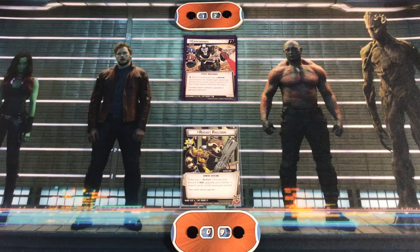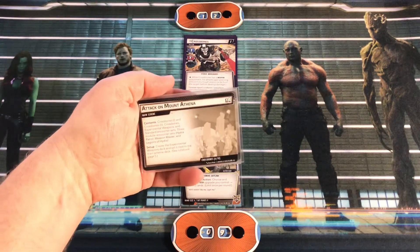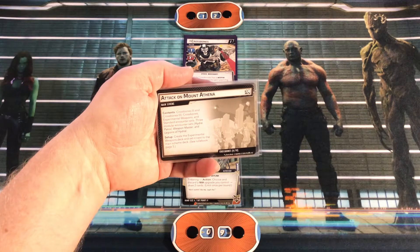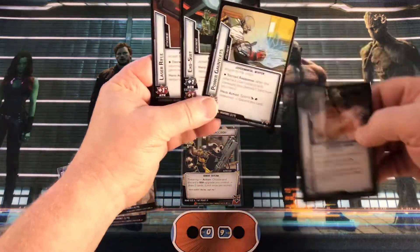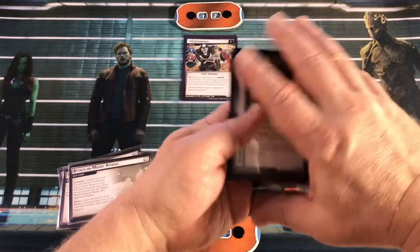There's a star next to his attack. It says while Crossbones has a weapon attached, his attacks gain Piercing - discard any tough status cards from the target before dealing damage. His main scheme is broken up into three parts. The first one is Attack on Mount Athena. Side 1A includes Crossbones 1 and Crossbones 2, the experimental weapons, and the standard encounter set. We have four experimental weapons: Energy Shield, Power Gauntlets, Exosuit, and Laser Rifle.